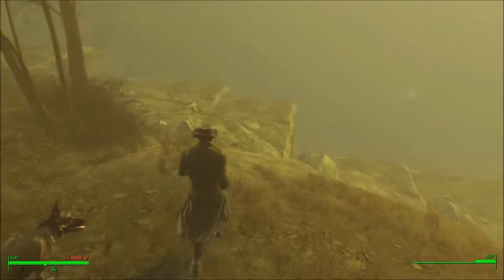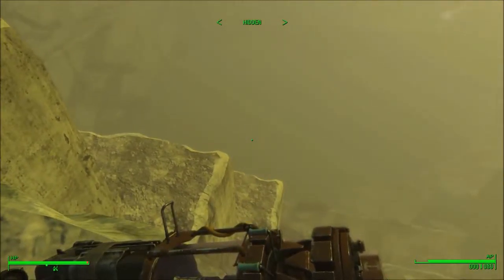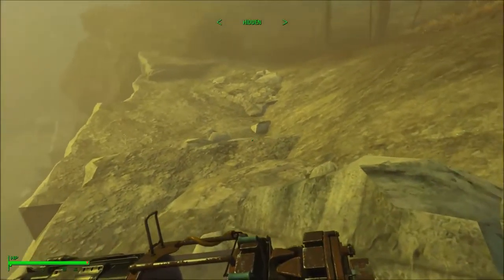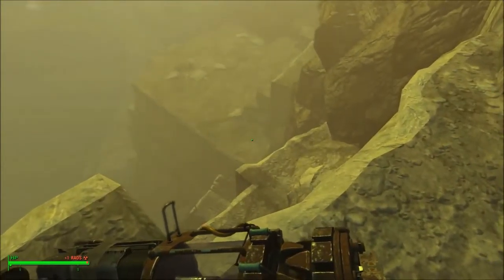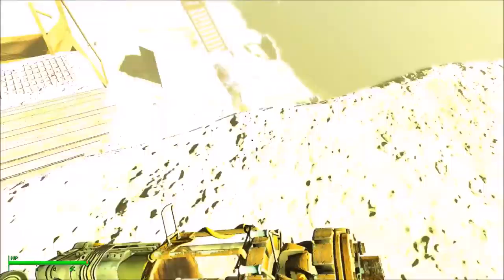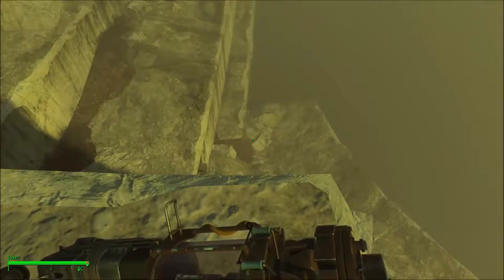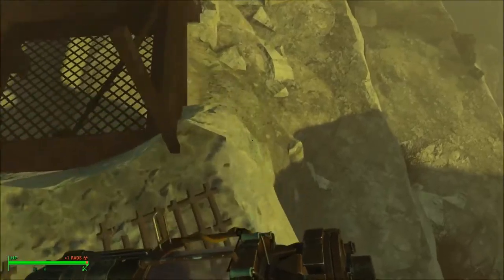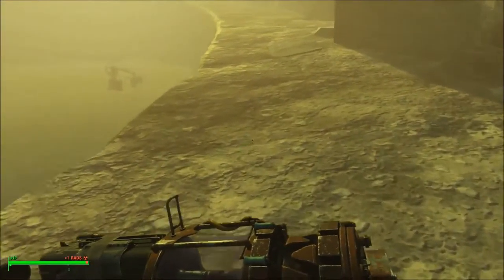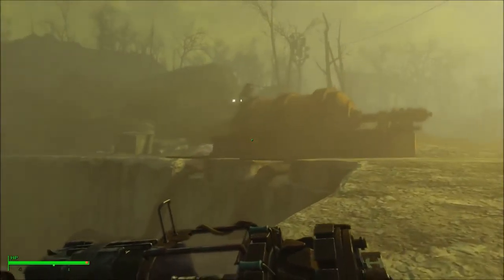Thicket Excavations — what do we have here? I can't quite see down there because of the storm. Let's go ahead and drop down here and see what we've got. Is that water? Yeah, that's what it looks like — there's water down there. That's definitely water and definitely irradiated water at that. Oh, is that a light? Signs of civilization, perhaps? Hopefully friendly.